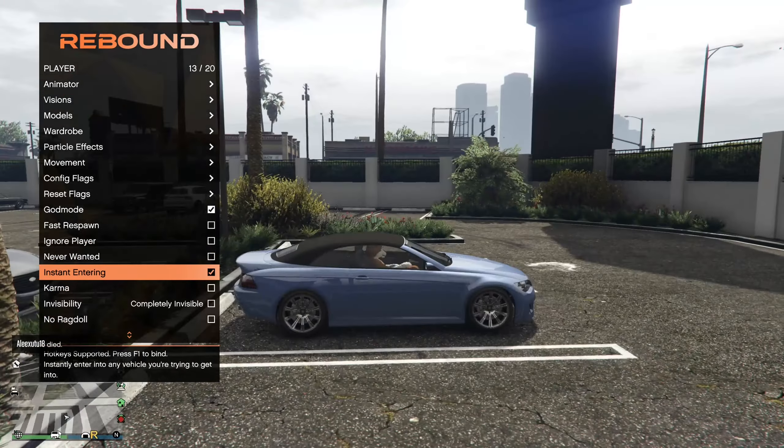Then you got your kick options, send everyone to bad sports lobbies, clear mental state, heist controls. You got your peaceful options, give everyone max rank, cut scenes. Then you got kick options — a lot of kick options, 13 options.